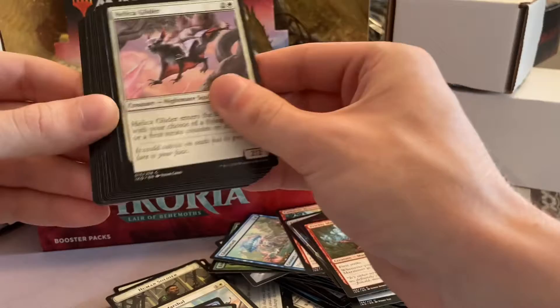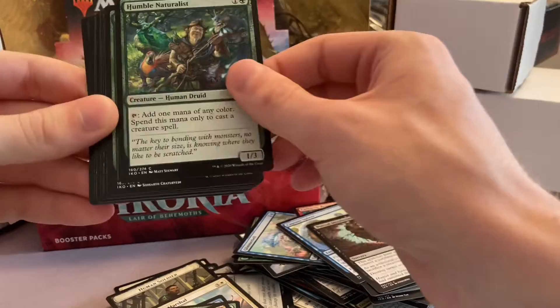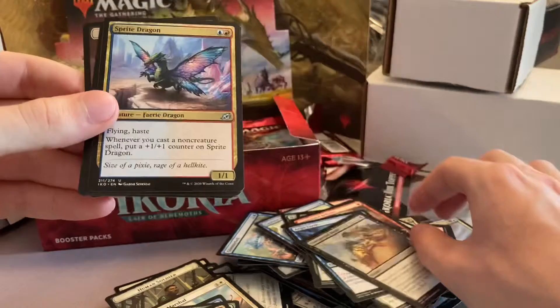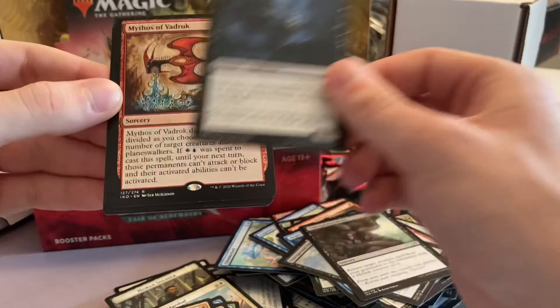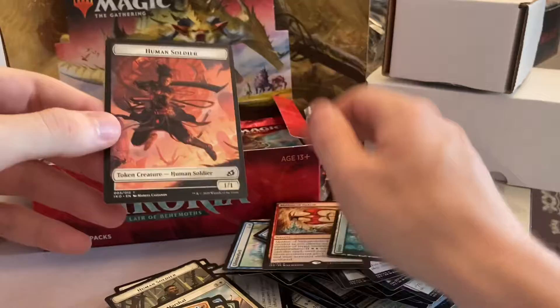Prickly Marmoset, Helico Glider, Capture Sphere, Mutual Destruction, Humber Roll, Natriost, Pummit, Dranith Healer, Lightning Reflexes, Aegis Turtle, Long-spoken Fangs — and the Sprite Dragon! That's a sweet card, one of the best uncommon rare-y cards in the set. Also Unbreakable Bond, Groom Dancer, and a Mythos of Fadrach.